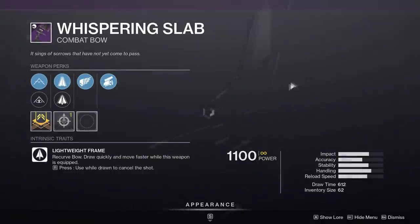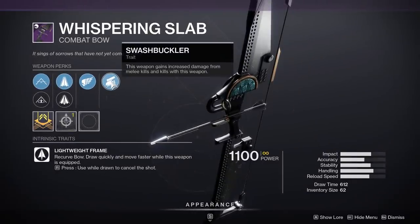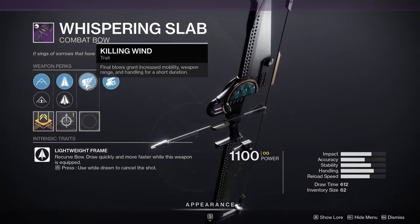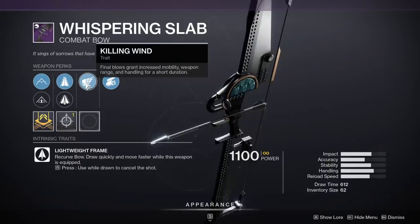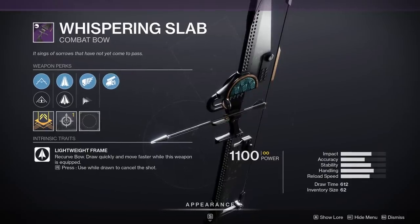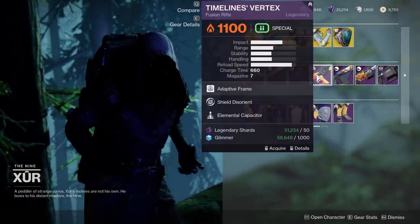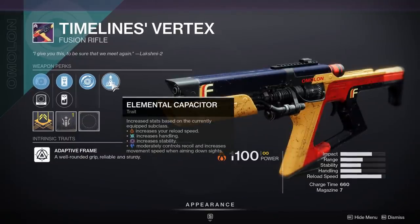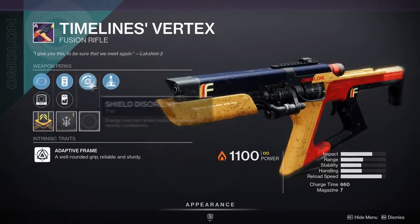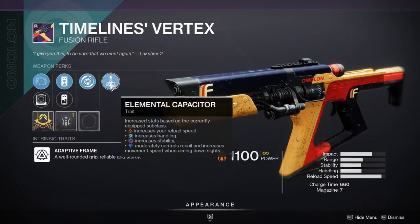Then we've got the Whispering Slab, and this is not a terrible roll here. Swashbuckler improving the damage, Killing Wind here improving the accuracy, the mobility, and the range. This is really a decent pickup if you like bows. I would really strongly consider this one. Moving on from there, Timeless Vertex Fusion Rifle — Elemental Capacitor is pretty decent, but Shield Disorient really isn't. So I would maybe skip this roll. Elemental is a little bit narrow, too, for Fusions. So I would skip that.